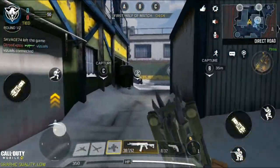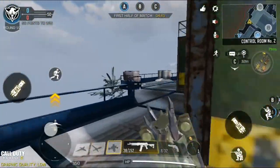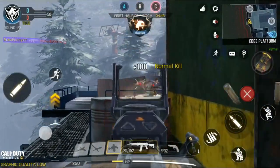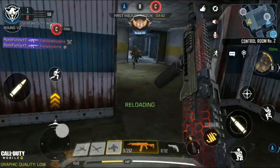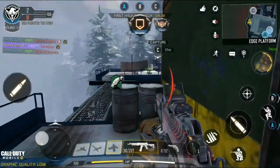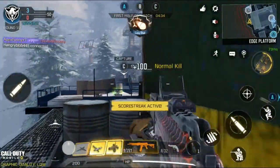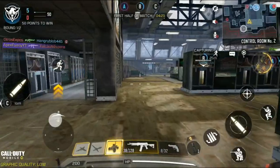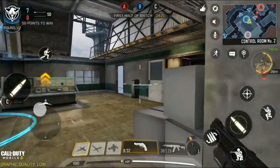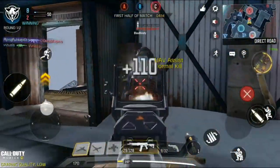Right off the bat I'm using the trip mine to run faster — holding it out makes you run faster. I can see there's a ton of enemies, I get two kills, I know someone's going to flank me. I pick him off, get that nice kill, slide right in. I know there's another one coming from the back, I take him out. We pull in that UAV, we're chilling.